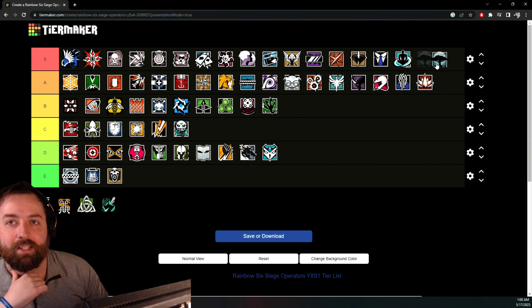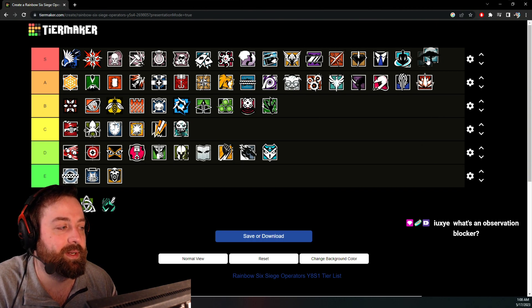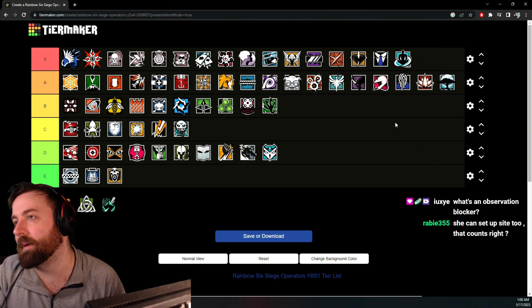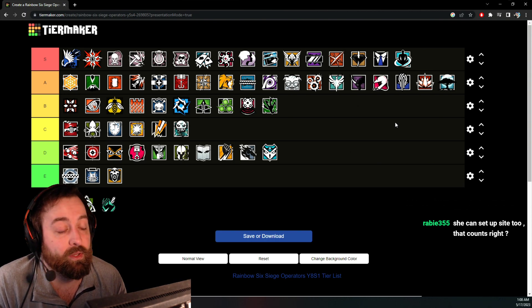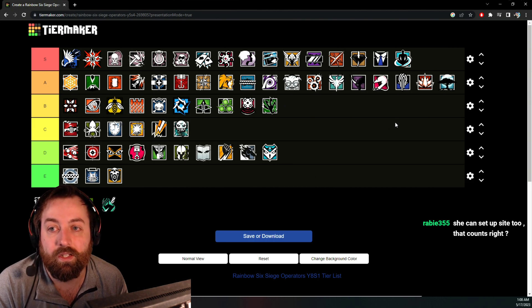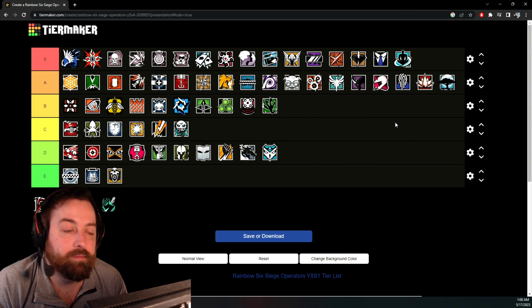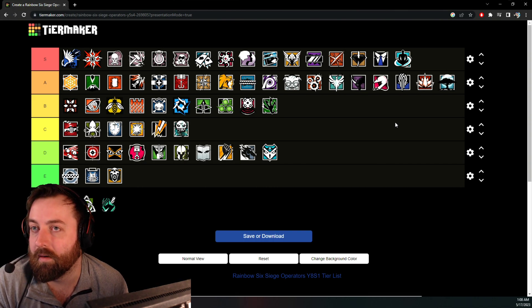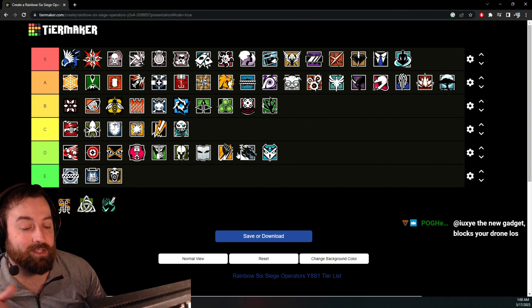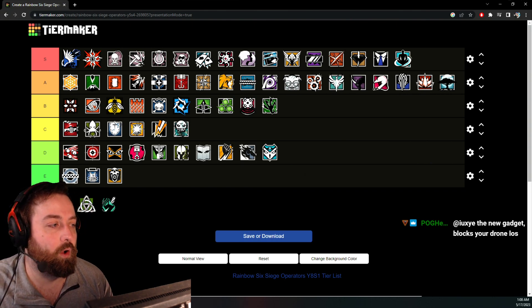Melusi used to be an instant S tier because of how her ability works combined with three-speed and Impacts. Now Melusi is a little worse — she's three-armor — but the traps are still really good. You just have to accept you can't be as aggressive as before. She still slows people down, everybody can set up the site, and in the current crouch-walk rat meta her traps still win you a lot of games and block drone line-of-sight.